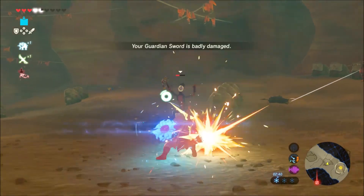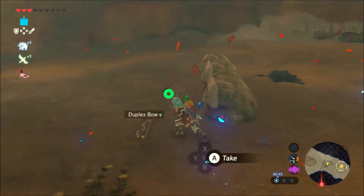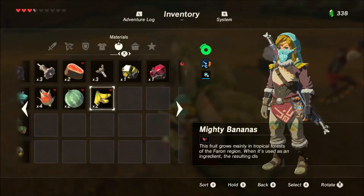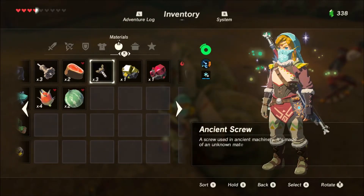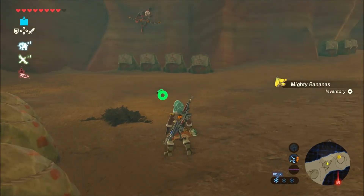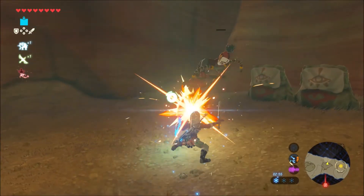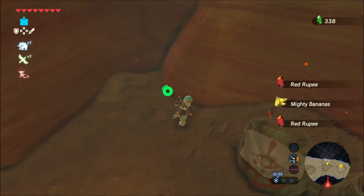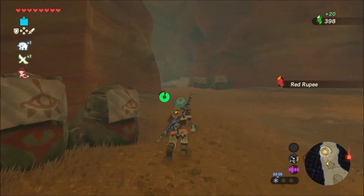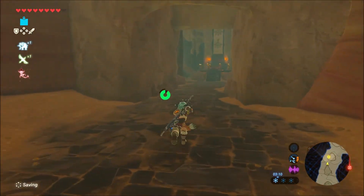Boom! Okay, one more dude, come on. Yeah, the wind cleavers do a bunch of damage. They're the weapons used by the melee warriors in the Yiga Clan. It's not just one dude — a bunch of them come and get you. I really hope we don't get spotted, because if you do, you're basically dead anyway. It would be pretty nice not to get seen.